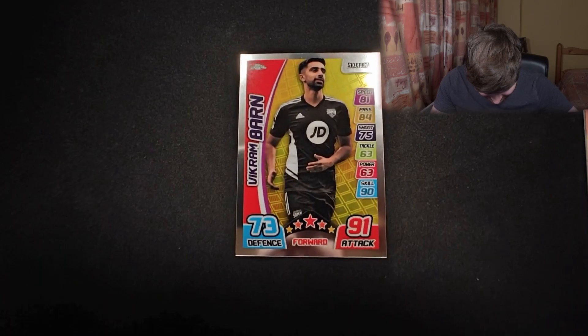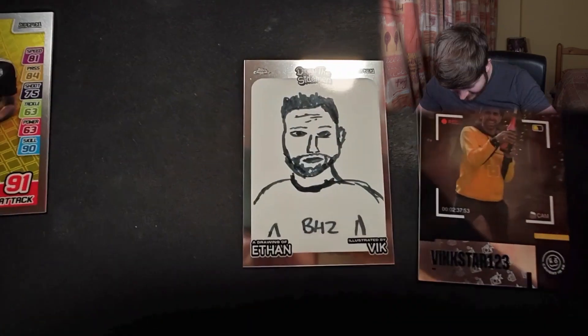And the first pack — first of all, we have an Ethan from Roast of the Sidemen right there. A Vic Star caught in 4K — I actually like that, that's pretty cool. Drawing of Ethan by Vic. And the last card is a Vic Ram Barnes or Vic Star match attack. How cool is that? I like the Sidemen cards. They're really cool.